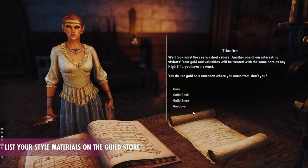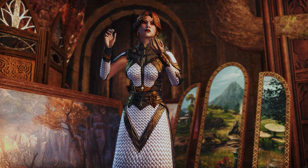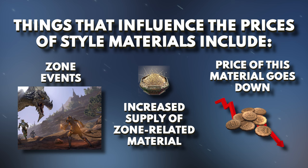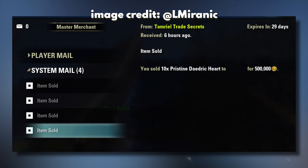Then you may take your style materials and sell them for a fair amount of gold. The nice thing about style mats is that, if priced reasonably, they can sell fairly quickly. Those housing enthusiasts have got loads of gold to spend. The prices of style materials can be easily influenced by things such as zone events taking place that increase the supply of certain style mats, or new furnishing plans being introduced to the game that call for materials that were previously not as widely used. Be mindful of these things when you're looking to convert your Mimic Stones into gold, so that you can pick the most profitable style mat.